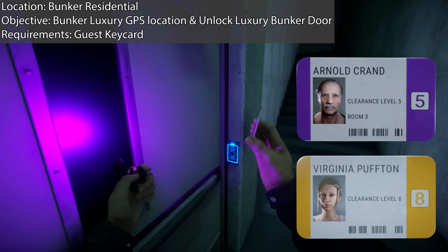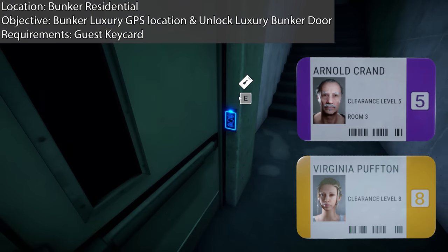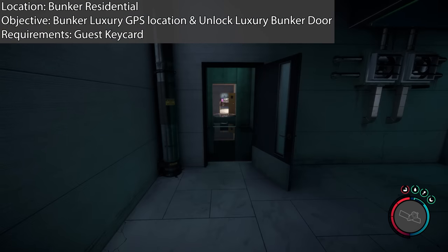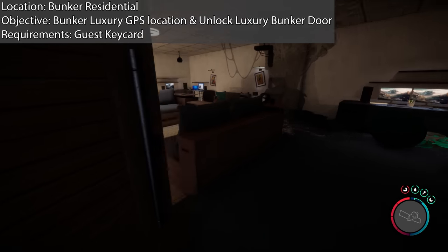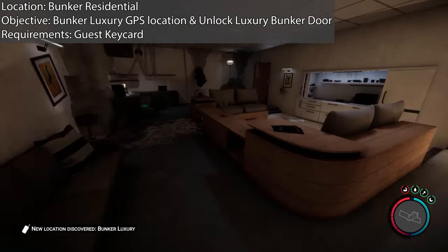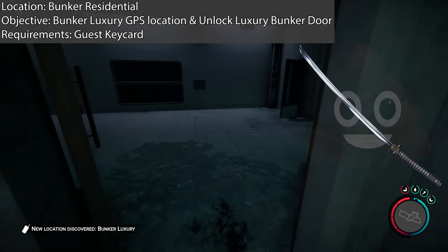You cannot use the VIP Keycard even though it has higher clearance — it doesn't really make sense, but in terms of the game I guess it kind of does. Once you proceed through here, you'll go through a cutscene which I've cut out because it's not relevant and has a bit of spoilers. After you proceed through most of the bunker, you'll find two rooms. The first one on the right will give you the next GPS location to Bunker Luxury. Also note that the katana is in this bunker if you want it.